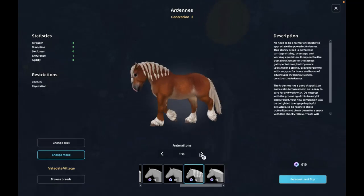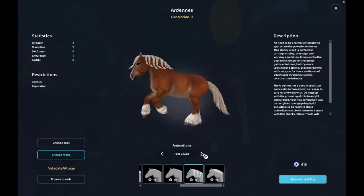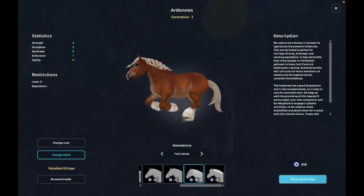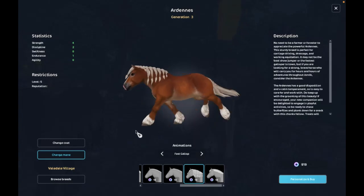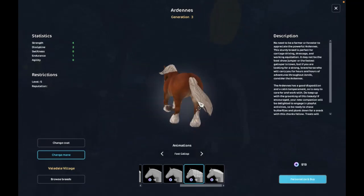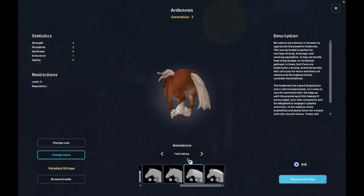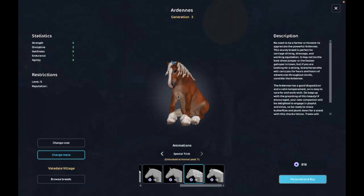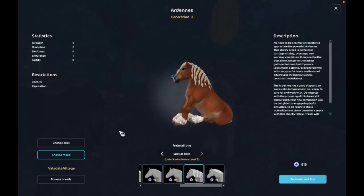I might get this one, but this one's so cute — the braids are so chunky. It's so cute. Oh, it's so pretty. I love the braids. I think I might actually get the braids. Let's see how it looks in the trot. Yeah, it kind of flops around, but not as much as the messy mane.